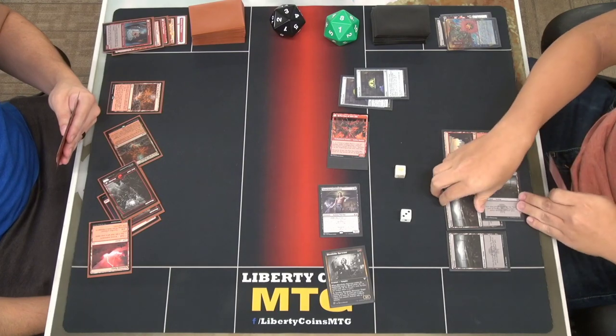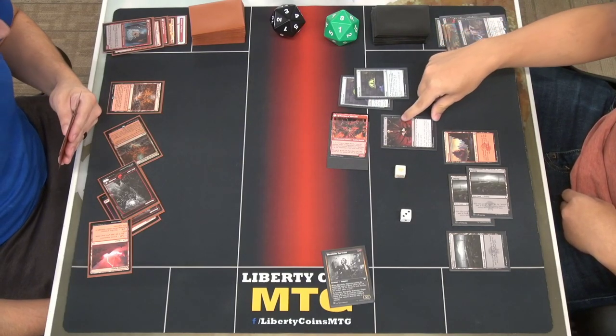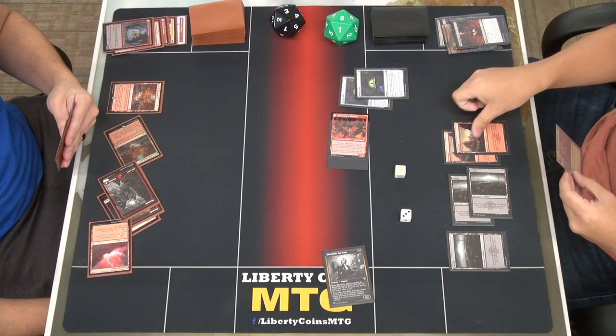Second main phase: I'll pay a mana, play Village Rites on my Tenacious Underdog — that draws me two cards. I'll play my land for the turn and pass.